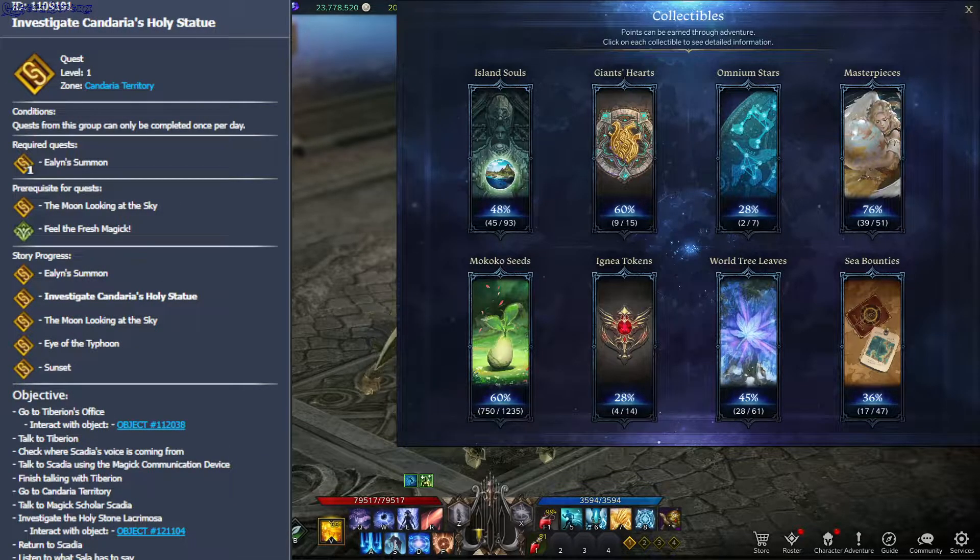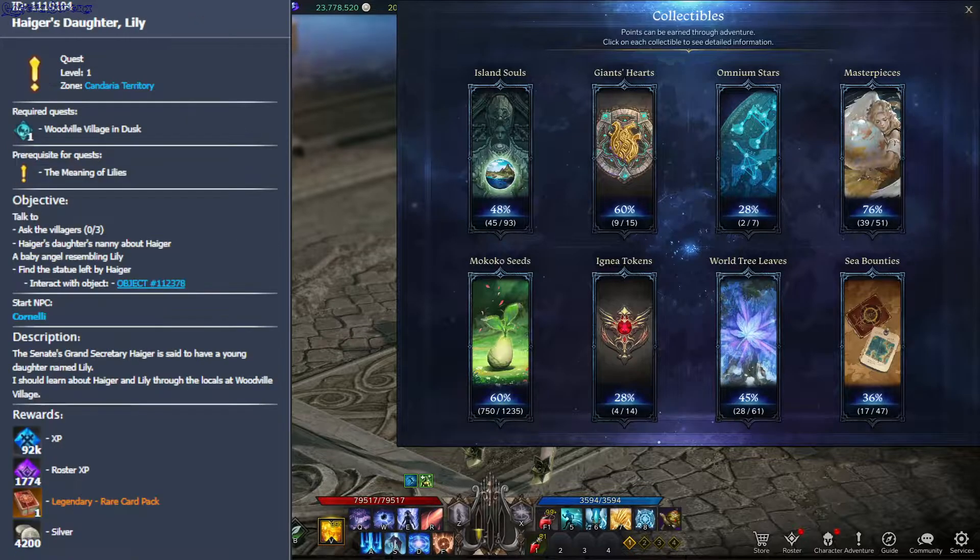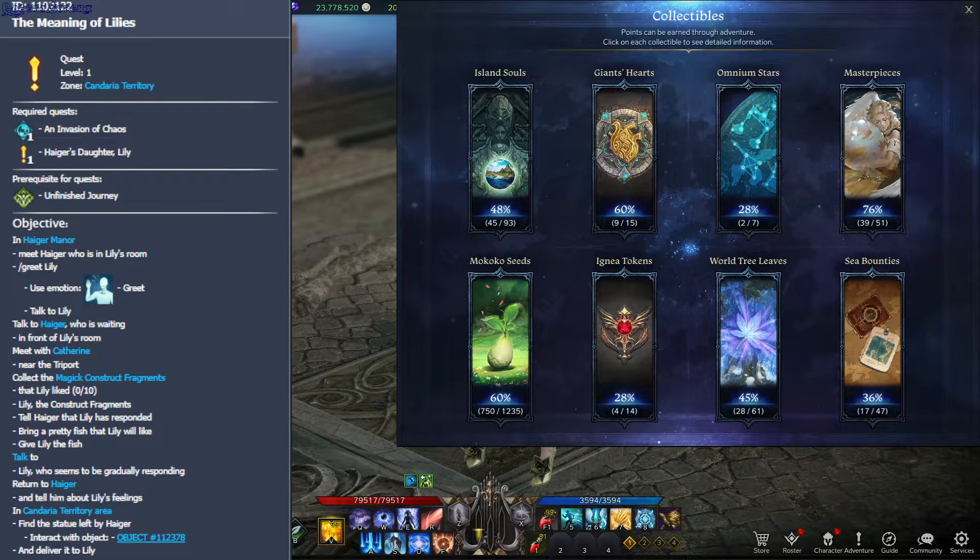Next one is Investigate Candaria's Holy Statue. When you complete this quest line, it will unlock the second Una reputation, Feel the Fresh Magic. And then there is this normal quest, Volga's Daughter Lily — you need to complete this quest and then the follow-up quest,